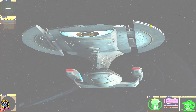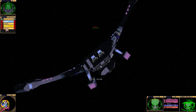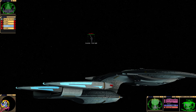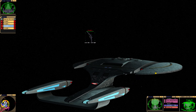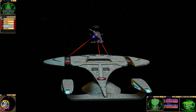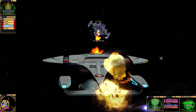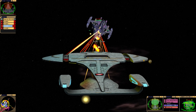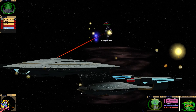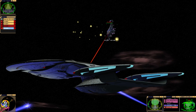Incoming. We have two Jem'Hadar battlecruisers and two of those scary Jem'Hadar battleships — the ones that Red Squad mucks up on. We're Red Squad, and we can do anything! Let's see if we can get rid of them. Wow, that is insane! We've not even changed torpedoes yet, either.